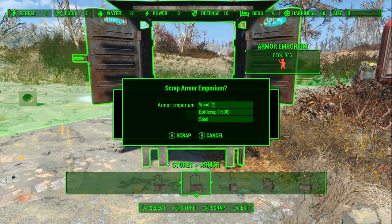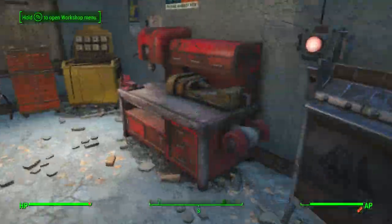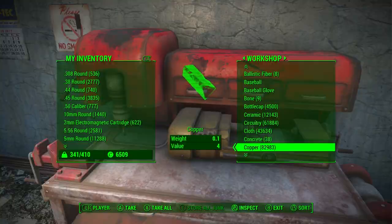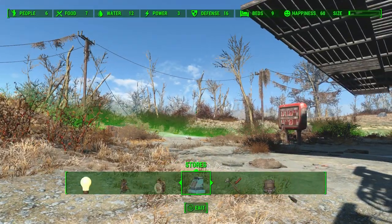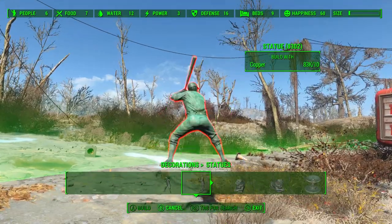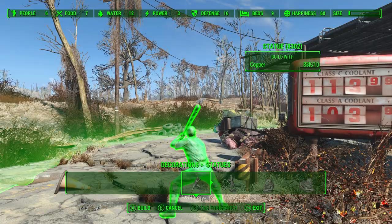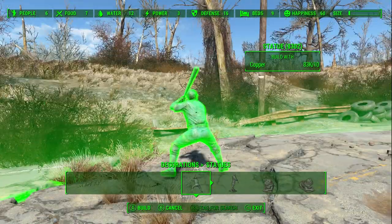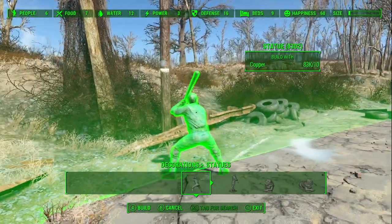In that short span of time I've already gained 6,000 bottle caps. Now, for unlimited levels, you want to duplicate some copper. Then go to your workshop menu, go to Decorations, then Statues. This works with every statue, but most people use the baseball statue because it's the shortest and you can place the most in a given span. You might need a magazine to unlock it — I'll find a video and link it.